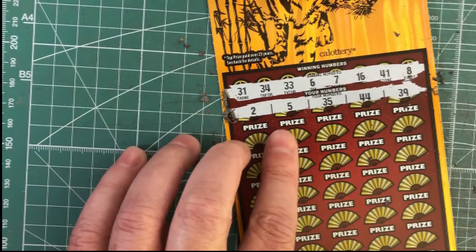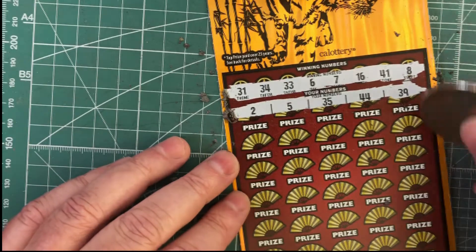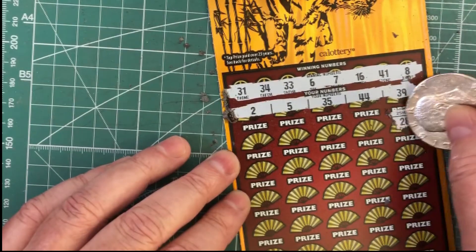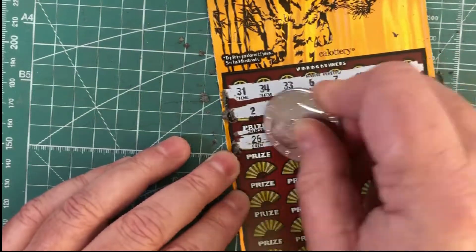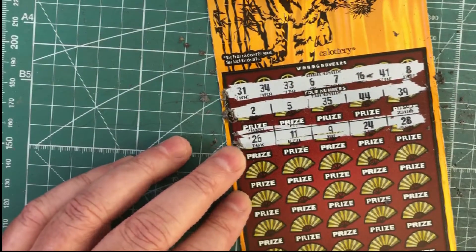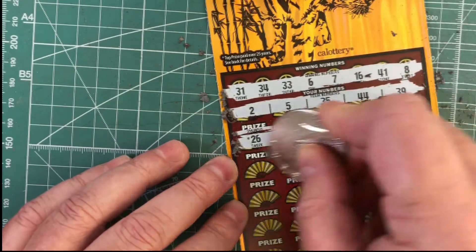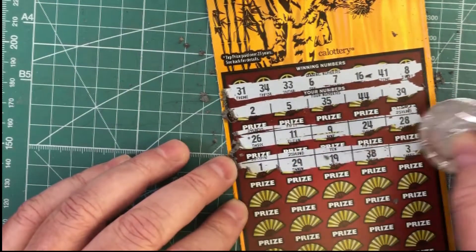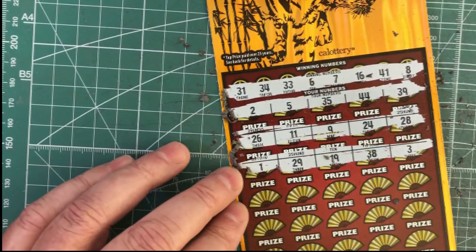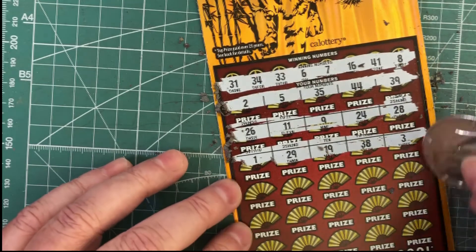2 is no good. 5 is one off. 35 is one off. 44, and 39. 28 — let's just do the whole strip. 26, that is no good. 11, 9, 24 — we needed 34 and 28. 1, 29 is no good. 19 is no good. 38, and 3 — so we are off on those.